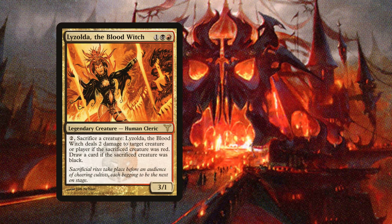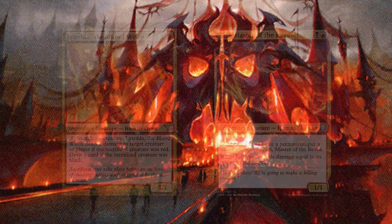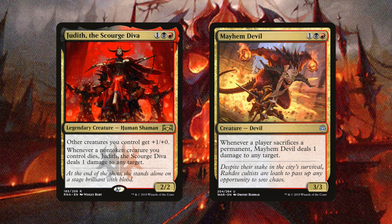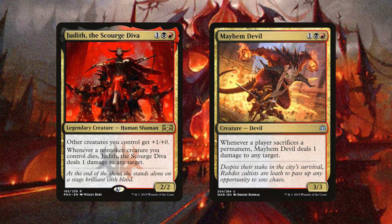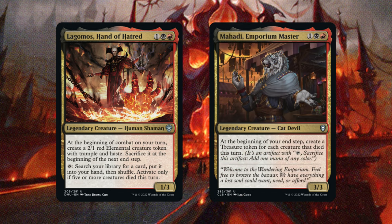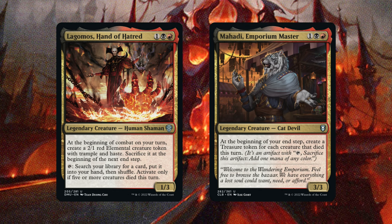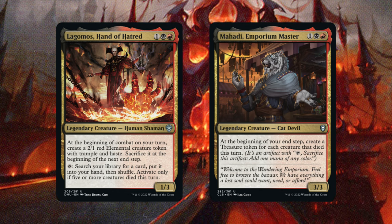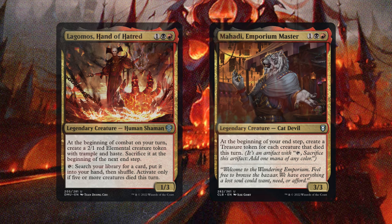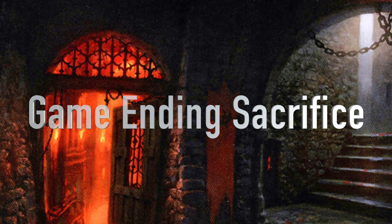Rakdos is an amazing color for sacrifice decks. Lazolda the Blood Witch and Injury Master of the Revue both benefit when a creature is sacrificed. Judith the Scourge Diva and Mayhem Devil deal damage whenever a creature dies or is sacrificed. Two new additions to the Rakdos sacrifice theme are Lugamos, Hand of Hatred and Mahadi, Emporium Master. Lugamos creates creatures that let you tutor a card from your library when five or more die that turn, and Mahadi creates a treasure token for each creature that died on your turn.